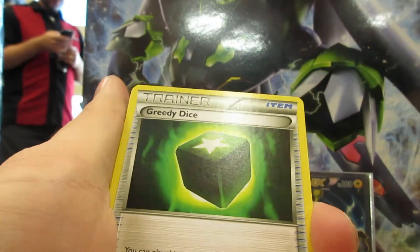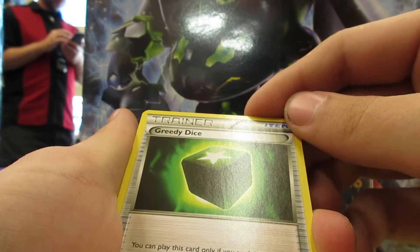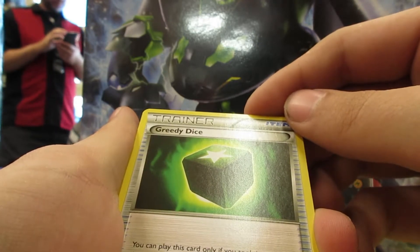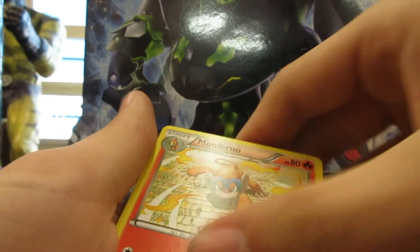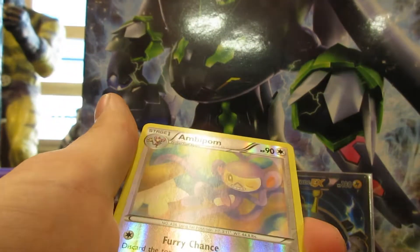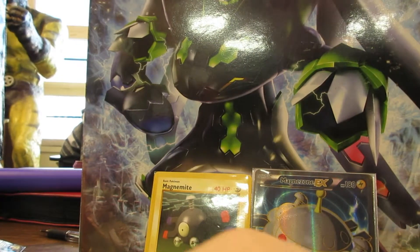Greedy Dice - you can play this card only if you took it as a face-down prize card. Flip a coin, if heads take one more prize. Oh I like this one! Shieldeon's back, and reverse Ambipom, and a Protest Pass. All right!